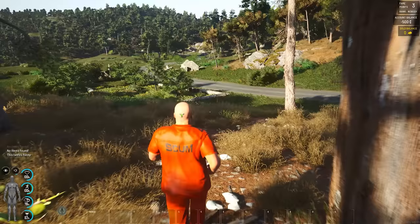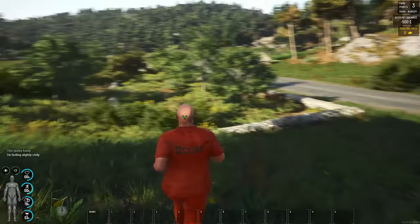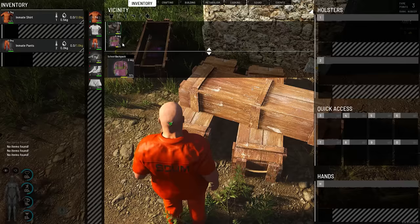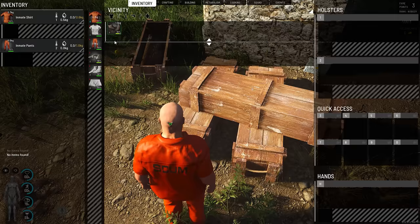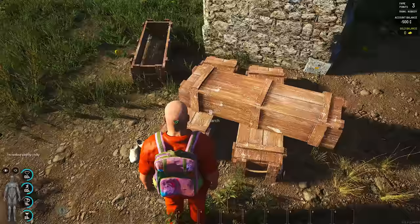This is our first attempt at looting some actual sort of buildings. I've got a school backpack — nice! I wonder if we can both search. And some hiking boots as well. I can drop that and equip that.